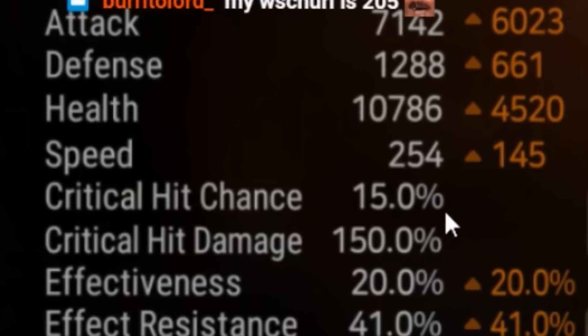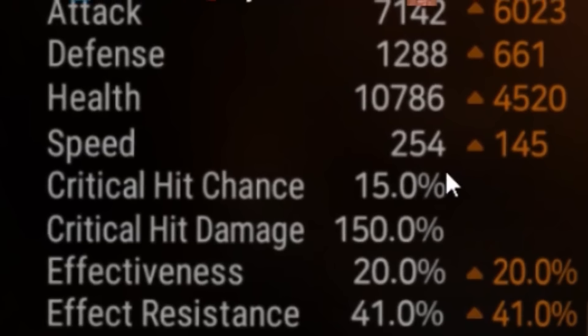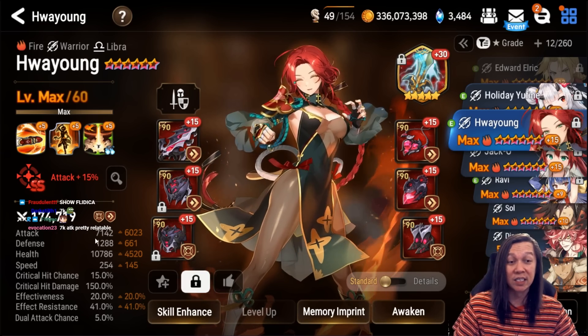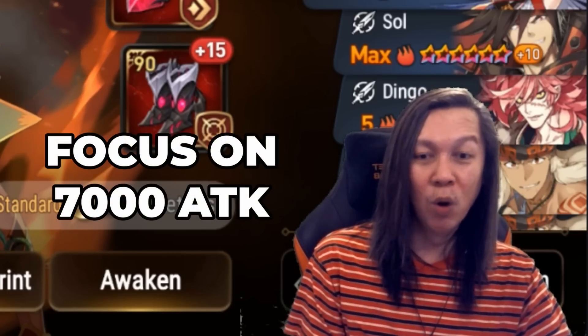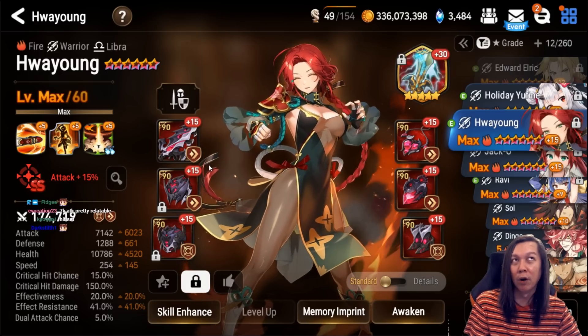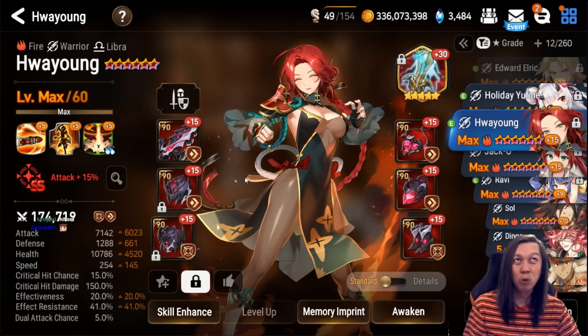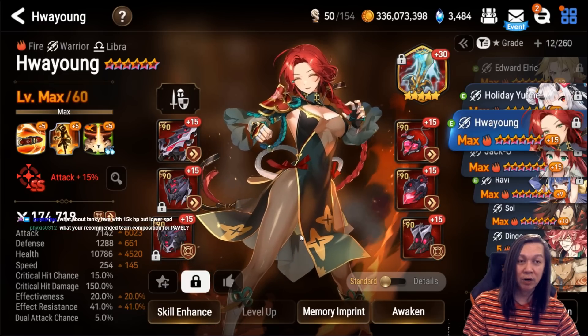Next up we have Huoyang — she's currently at 254 speed, I want to get her to 270 but it's hard. I think it's important to get 7,000 attack on Huoyang. It's not worth going 270 speed and having 6,000 attack — 7,000 is the point where you'll kill most Beliannes.